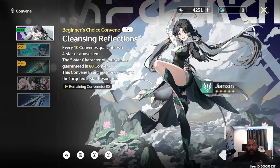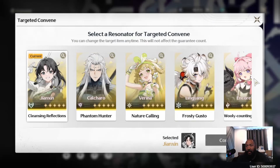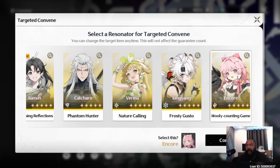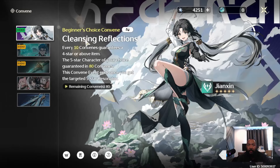After you finish that — meaning you pull a 5-star, whether it takes 10 summons or 50 summons — the Beginner's Choice Convene is going to start. The beautiful thing about the Beginner's Choice Convene is if there's a specific 5-star you're looking for, which you can change at any time, you can just pick them and once you do another 80 summons, paid or otherwise, you'll get that hero. So essentially you have two guaranteed 5-stars.